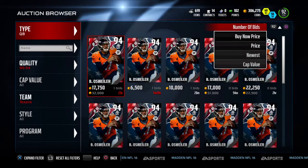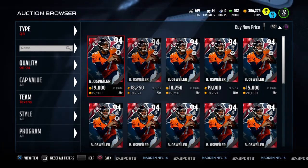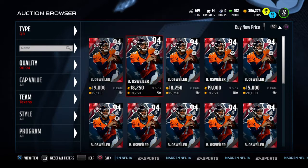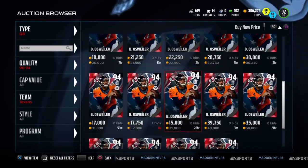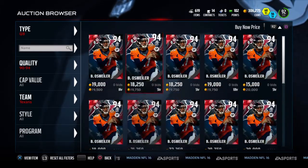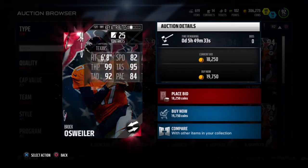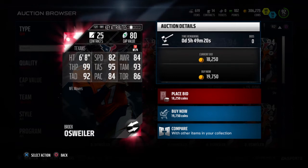I already have the first one down — this guy Brock Osweiler. I just seen one for 12k; someone bought it but he definitely goes for under 19k. As you can see, all these ones have been out for a long time, which means people have been buying them for way under the 19k price listed here. Let's take a look at his stats because his stats are amazingly good: 82 speed, 99 throw power, 95 accuracy short, 93 medium, and 92 deep — those are his key stats.